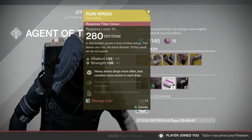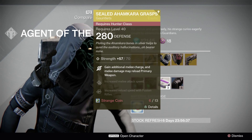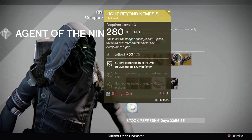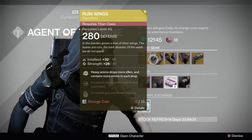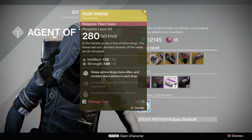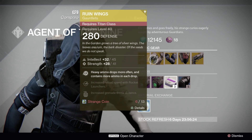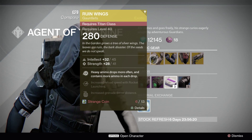He's going to be selling the amazing Hawkmoon, which I recommend you pick up definitely. Also the Ruin Wings for the Titan — definitely a great thing for heavy ammo. Legacy Primary Weapon Engrams, I believe it is. The Sealed Ahamkara Hands for the Hunter, and I believe it is the Light Beyond Nemesis for the Warlock.